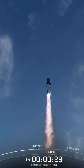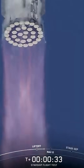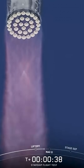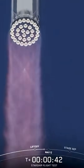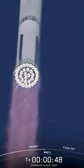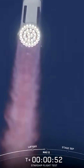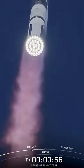Booster chamber pressure nominal. We're a little over 40 seconds into flight. 33 out of 33 Raptor engines — booster and ship — avionics, power, and telemetry nominal. Getting good call-outs, healthy systems on the booster as it starts to pitch over the gulf.